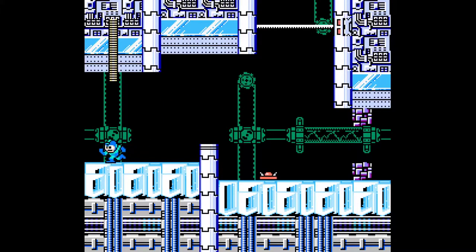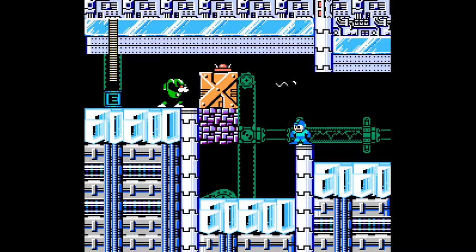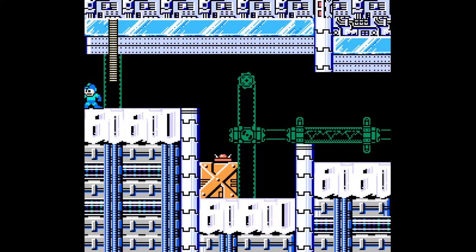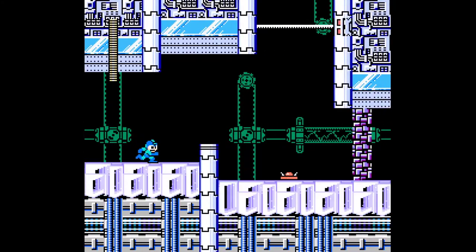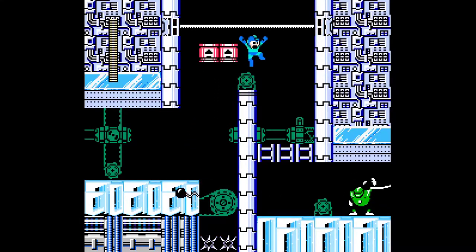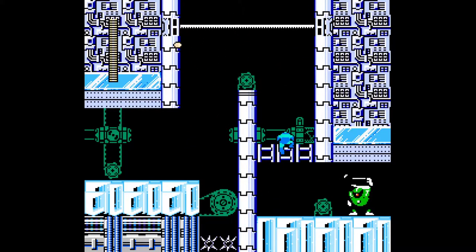This is some very interesting scenery we got going on here. Like, a robotics factory that's frozen over, kind of. Very interesting. And look at the Mega Man Maker level editor at work up there — we have the freaking blinking tiles up there. Very interesting. Here too. Yeah, like, very interesting stage so far. We had some gimmicky introduction there too.